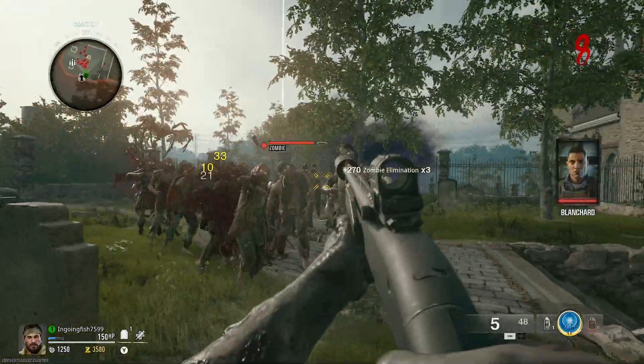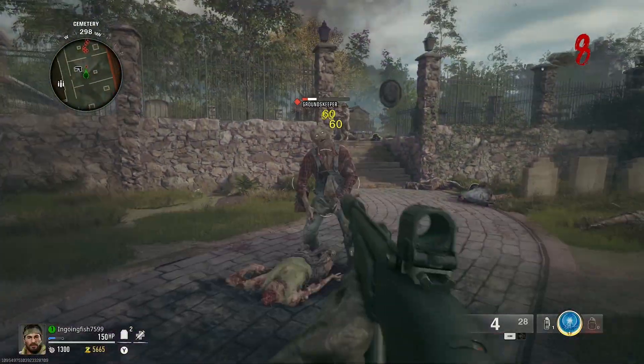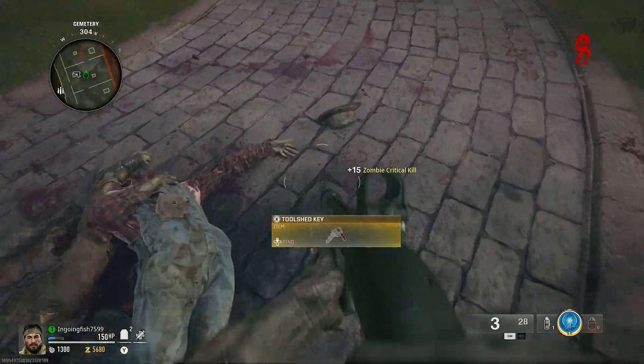Then you want to come to the graveyard. There's going to be this zombie that spawns in — you're going to kill him and he's going to drop this key piece.